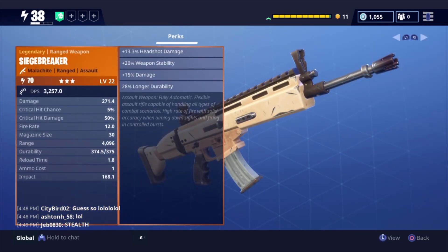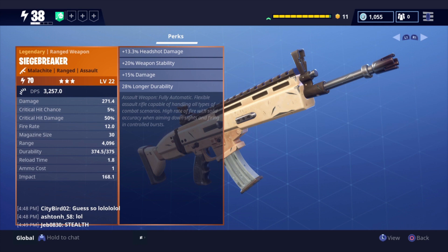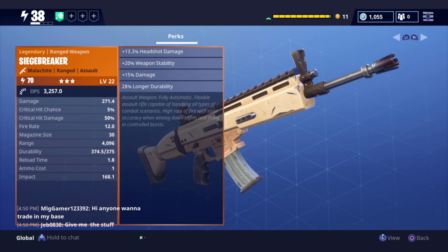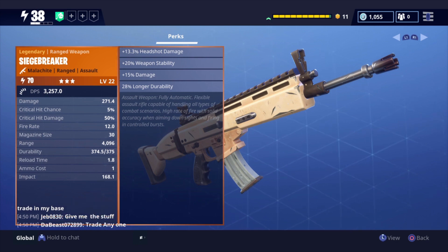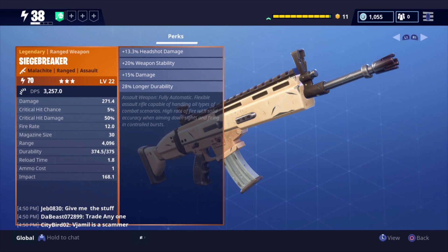So we are going to inspect it real quick. I do not have the ability to see what it takes to craft, but basically just like any other weapon, it is Malachite. Power level is 70 for this one. It is an assault weapon, fully automatic, a flexible assault rifle capable of handling all types of combat scenarios — high rate of fire with solid accuracy when aiming down sights and firing in controlled bursts. His rolls include headshot damage, weapon stability, more damage, and longer durability.